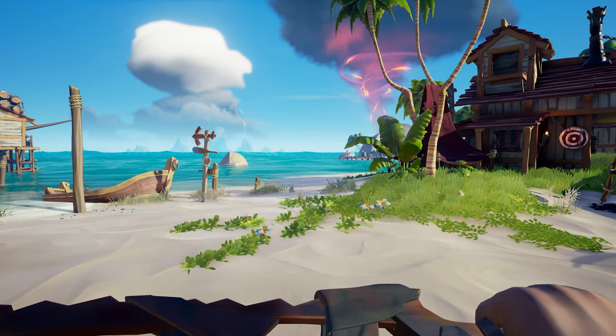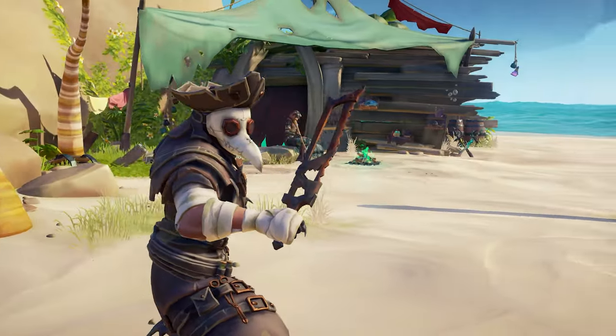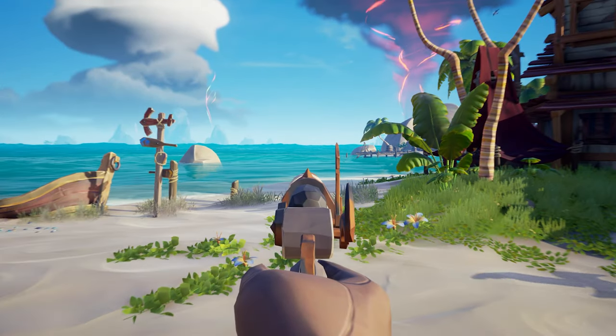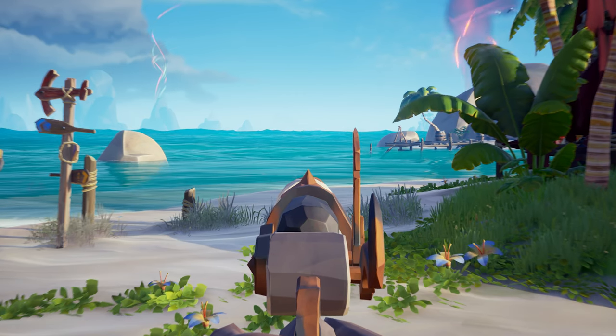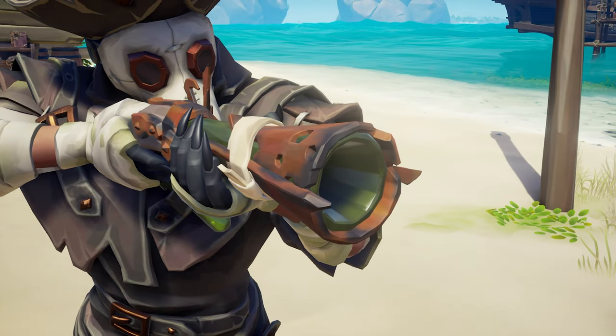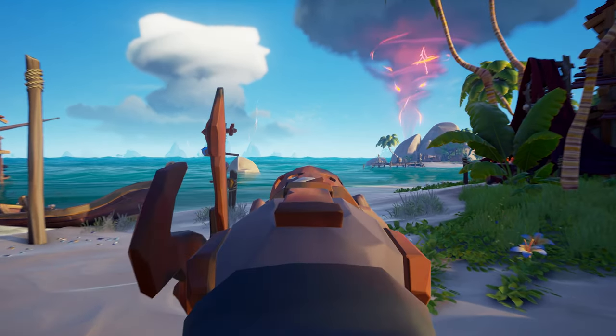The last thing we have to look at today is the sawbones weapon bundle. The cutlass is one of my favorite weapons from this bundle, as it's quite different and resembles a hacksaw. We get a small thin-bodied pistol with an iron sight that's very screen-centered and has a DIY homemade look to it. The blunderbuss is another fantastic piece of the set, as it's quite small on screen with the weapon drawn and while aiming down sights.